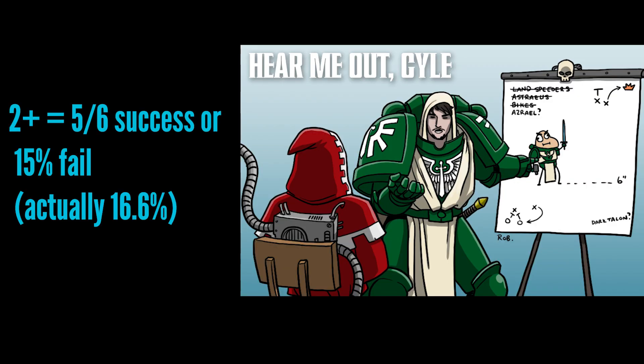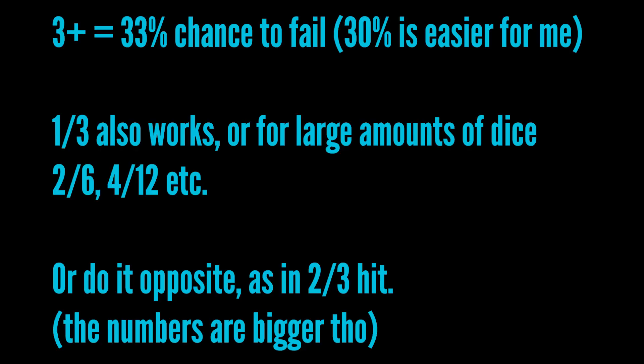If you hit on a 2+, five out of six dice sides are successful — that's five sixths, or about 83%. I like to think of the fail chance as 15%. For 3+, that's a 33% chance to fail; I round it to 30% — one third of your dice, or two out of every six, or three out of twelve depending on how many dice you're rolling.